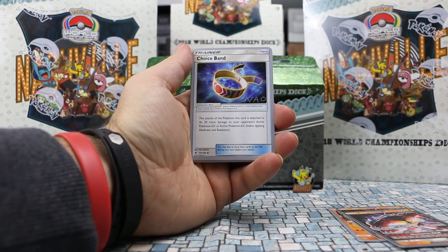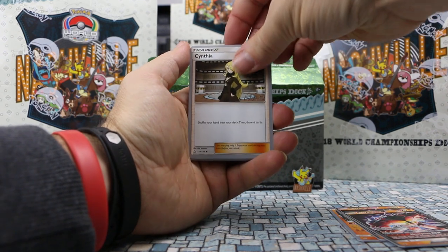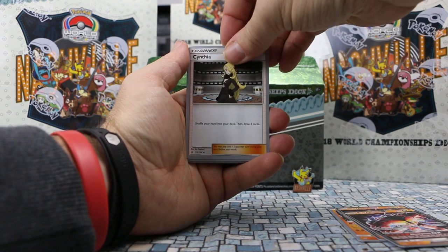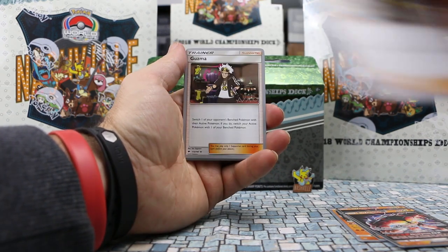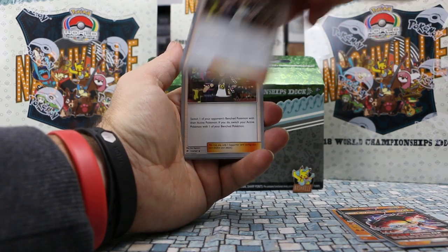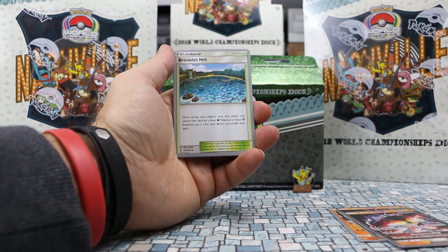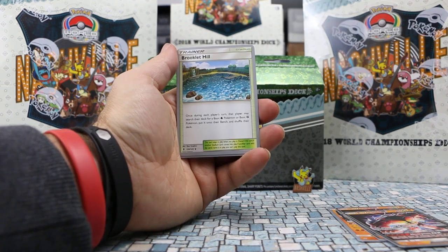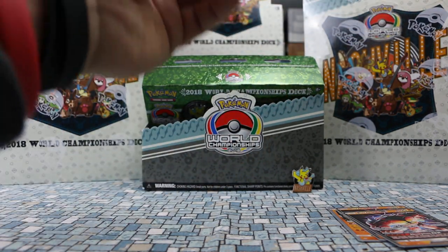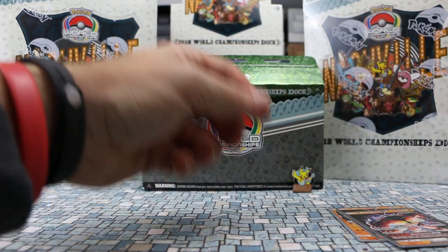Beast Ring. Choice Band, of course. Another Cynthia — so far all three decks opened have had much of the same cards. Cynthia has been in all three. Let's see how many he included: three. And also Guzma — similarly, they've all included Guzma as well. Brooklet Hill — this is kind of different, an interesting choice for his deck. Let's pull the code card out, and the last one is a Brooklet Hill.